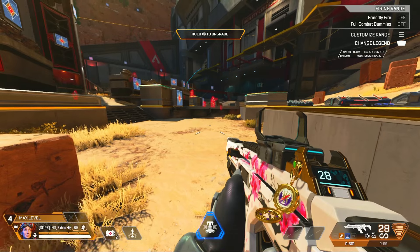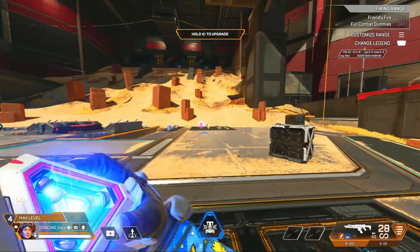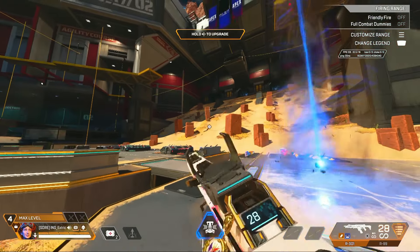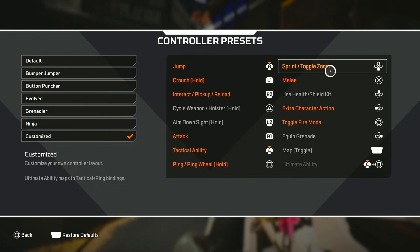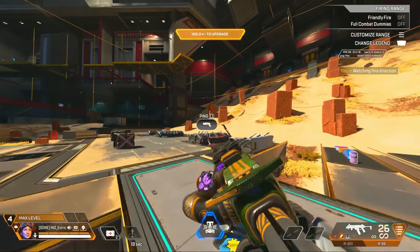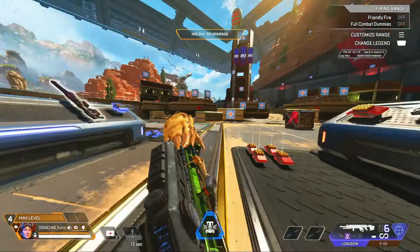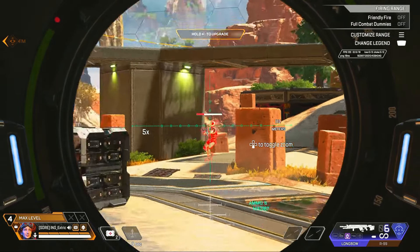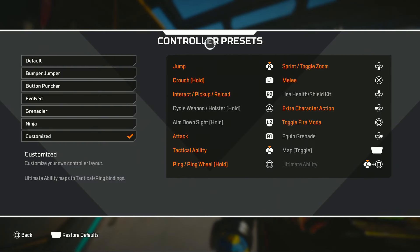My tactical ability is on left stick so I can aim while I activate it — that's really good. Ping wheel is on square, which doesn't really matter. Sprint toggle zoom is on D-pad down, which is great because when I have a sniper and I'm aiming at somebody I can switch the zoom with D-pad down while still aiming.